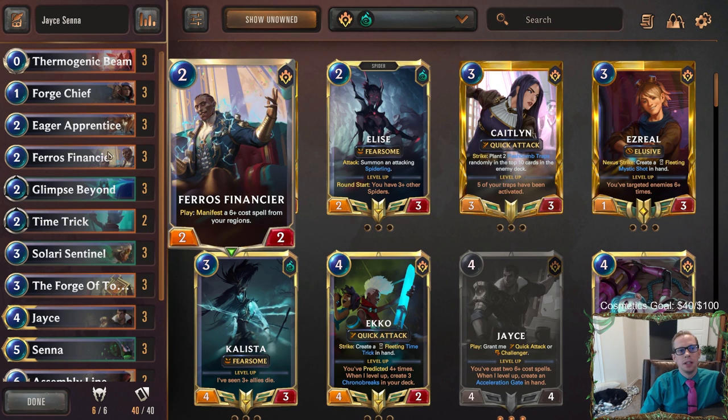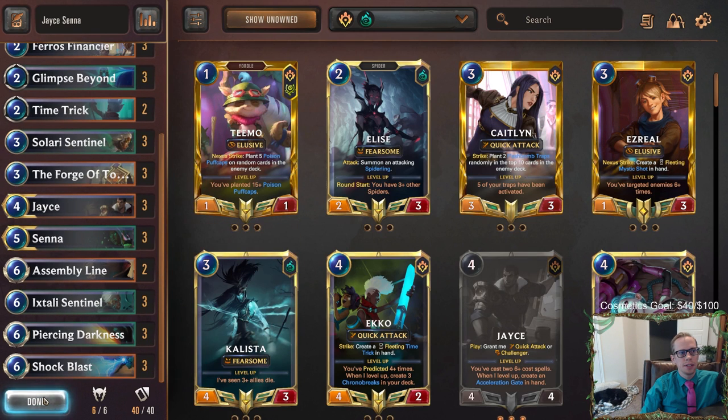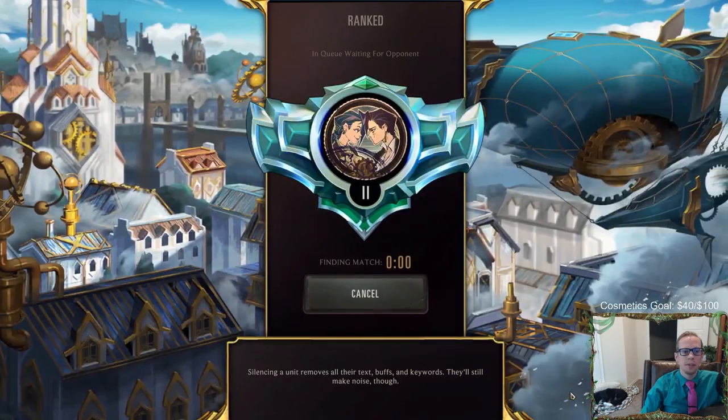Pharaoh's Financier in particular is really good with Shadow Isles, with all these awesome six-plus cost spells. Alright, let's go ahead and give this a try — we'll play some Jace/Senna, five games in ranked.